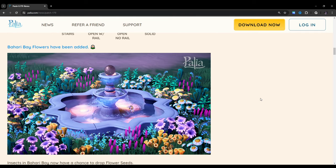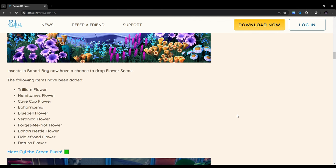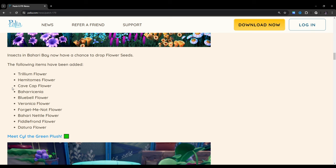Bahari Bay flowers have been added — these are actually really pretty. Insects in Bahari Bay now have a chance to drop flower seeds. The following items have been added: Trillium flower, hematomes flower, cave cap flower, Bahari senya, bluebell flower, veronica flower, forget-me-not flower, Bahari nettle flower, philfraund flower, and Zatura flower.